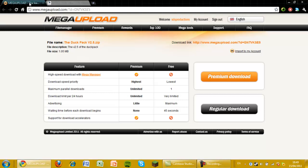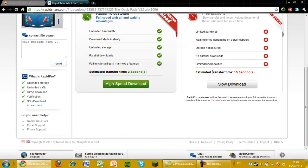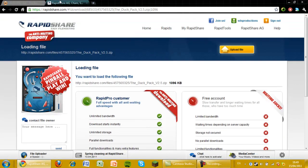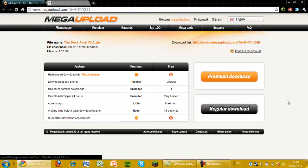Basically you're going to have to just wait for the countdown timer to go. It's 45 seconds on here and it's 60 seconds on here I think. Don't do premium downloads unless you actually want to sign up to it, which costs money — I don't recommend you do that. Just wait for the countdown to go, click on regular download and it should be set up.